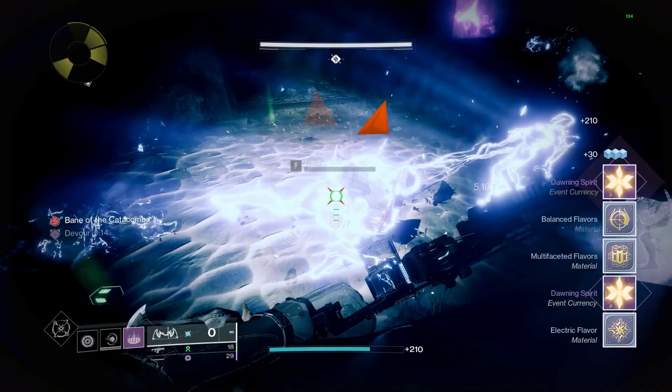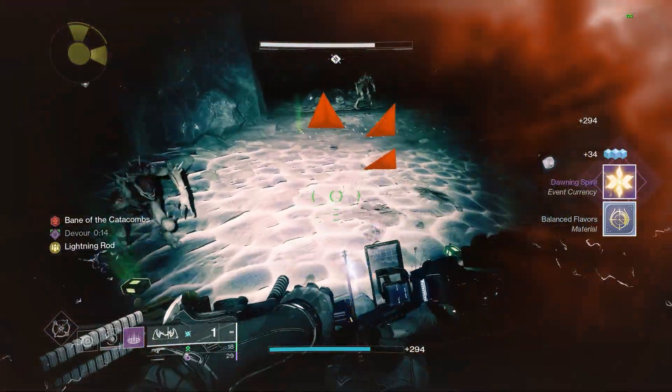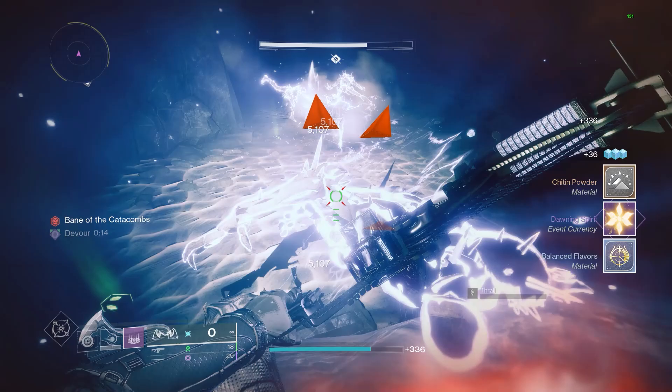This will generate Electric Flavoring and Chitten Powder, along with Balanced Flavors and some other ingredients as well.